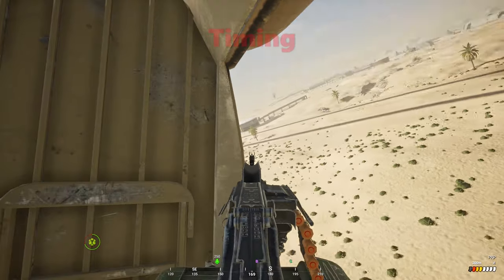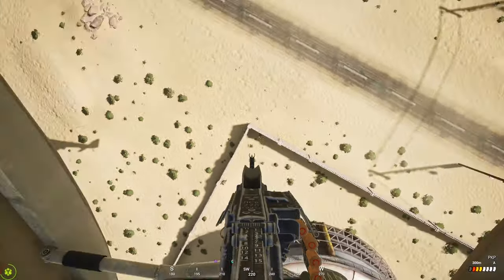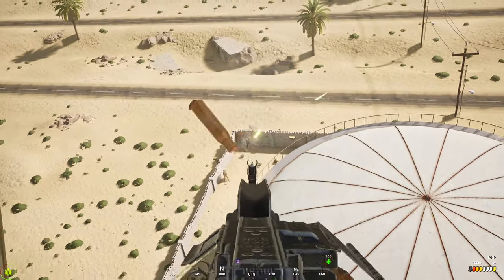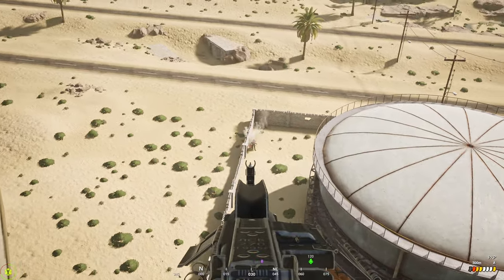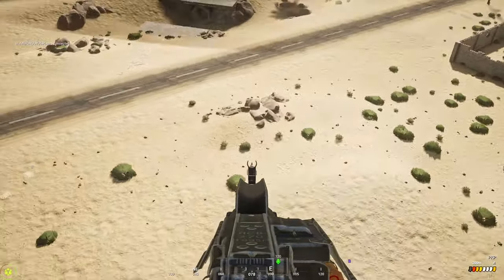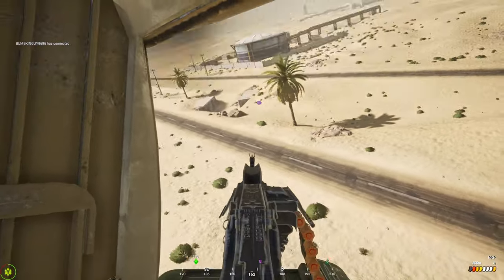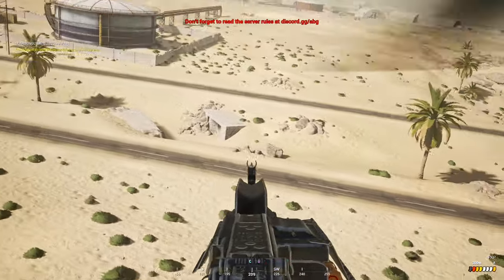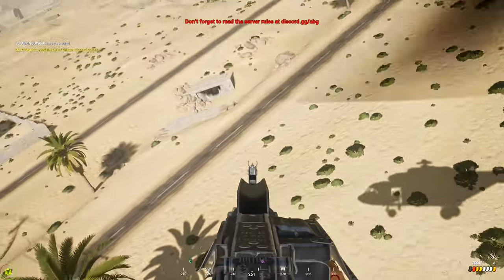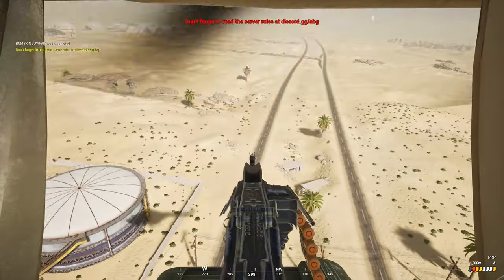Next is timing. If you wipe out a full Logi at the start of a game, you know it's going to respawn in about three minutes, so keep a mental note of timers and when things respawn — because that Logi might come right back out of main and you can take it out again. Same goes for helicopters: if you destroy one or two enemy helis, they'll respawn in five to six minutes. Tracking these timers helps you take away more tickets from the enemy team.